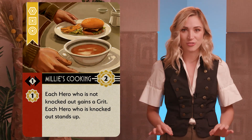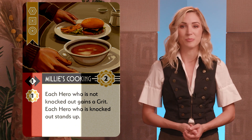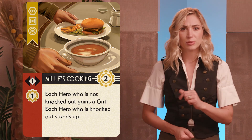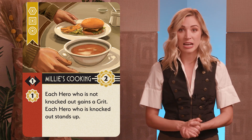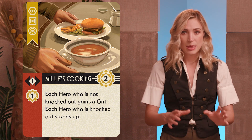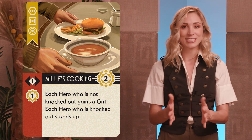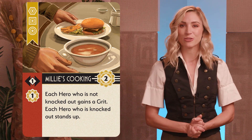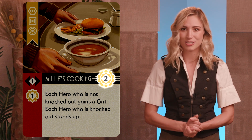Each card has symbols for the characters that can use it, a column of actions, and a box with an ability. When playing the card, the owner must choose one of the benefits to use — either the actions or the ability. The actions must be taken in order from top to bottom, although each action is optional. Abilities generally have a cost; to use one, the player must spend the number of clout tokens shown. Let's take a look at some of the action symbols in the game.